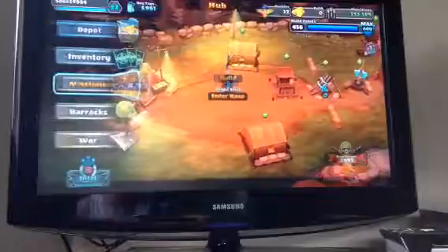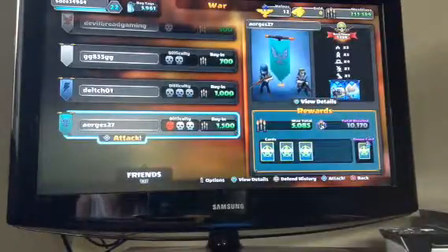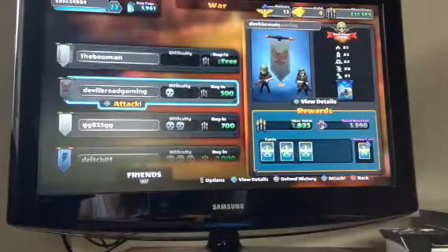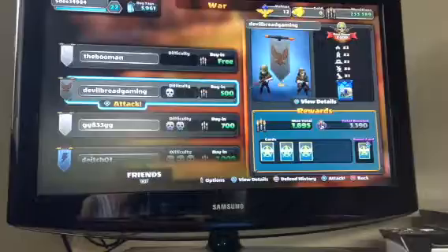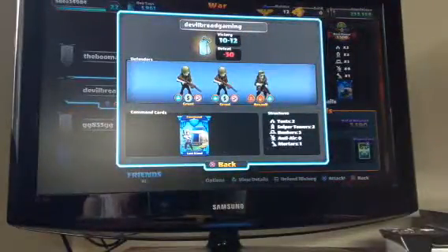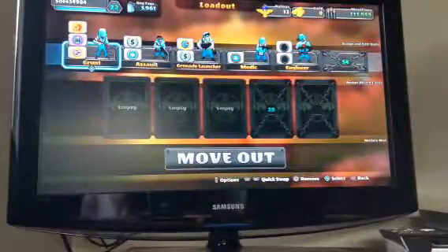Now I'm going to show you how to attack. Here's the attack menu — I'm level 22, so I can attack nightmare enemies, but they're really hard so I won't risk it. You've got one red skull, three skull, two skull, one skull, and a free one that only gives a couple of munitions and some cards. I'm going to attack Devil Bread Gaming. As you can see on the right, he's got two tents, two sniper towers, three bunkers, no air defense, and one mortar. He's got a card — Last Stand — which I believe summons a hero unit. Both tents have Grunts, and you always get Assaults spawning from the HQ.